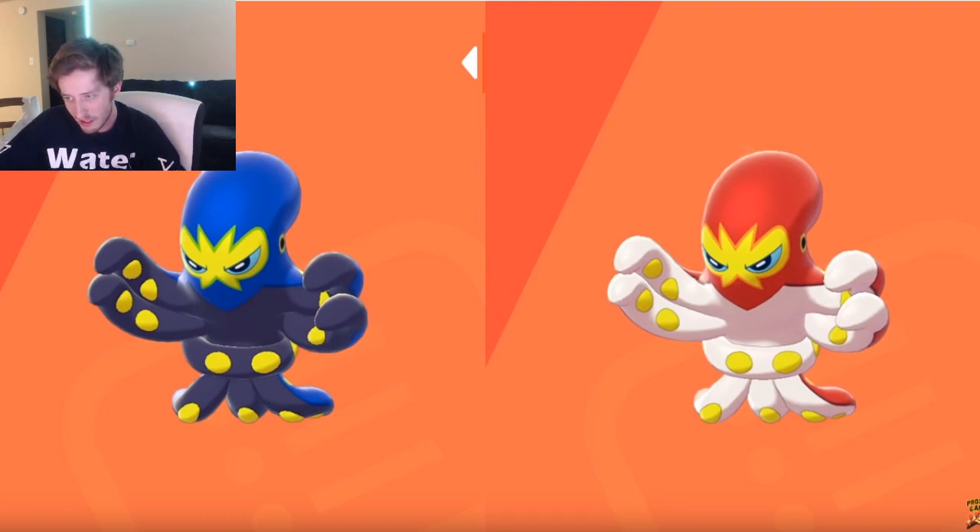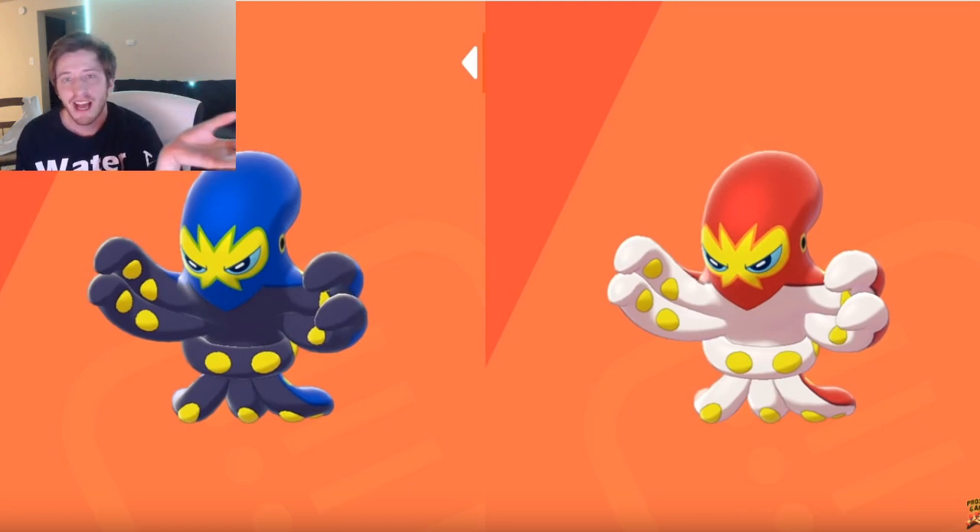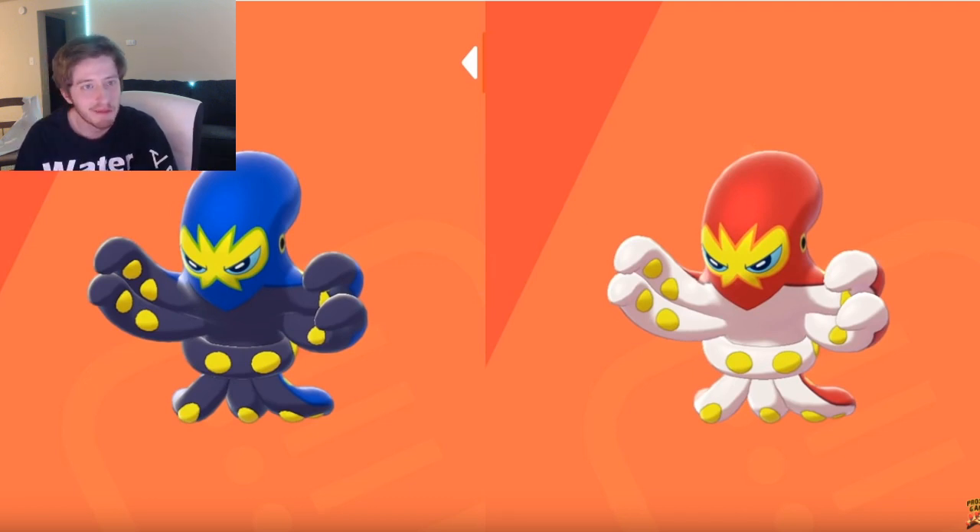Number four is Grapploct. At first I didn't really care for this Pokémon — I'm going to be honest. My sister loves it and has really been hyping it up for me, but I was like, I don't see the appeal. But when you see the shiny, it looks like a luchador — that's the color I'm getting from it. I honestly like the shiny variant a lot better than the regular, and I'd probably be more inclined to use it if the shiny was the normal. The red and white is just a lot more aesthetically pleasing for an octopus than the blue and purple, though I get that it would look pretty similar to Octillery if they went that route.